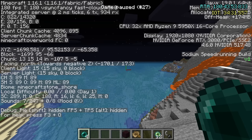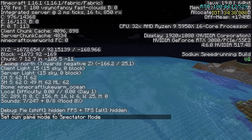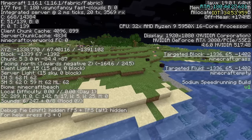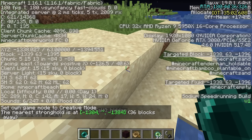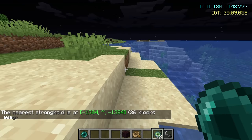I'm probably going to run until this says negative 1,400, because I know I'm going mainly in the negative Z direction. Most importantly, just hold your angle. So if I hold on to that negative 163 angle... okay, here we are at negative 1,400. Let's do our check again — we're 36 blocks away. That is extremely good because we only had to throw two eyes.